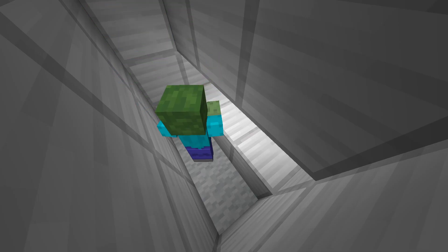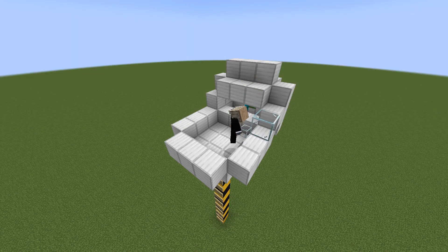Place carpet. Make sure you get a zombie in there with a name tag. Now it's time to unseal your starting layer.